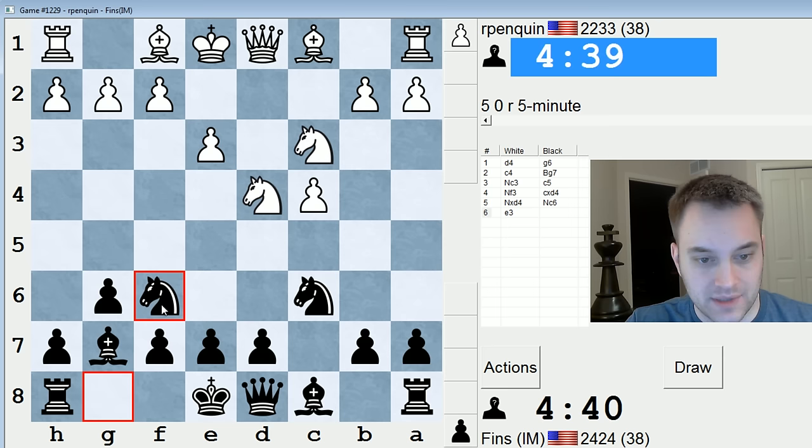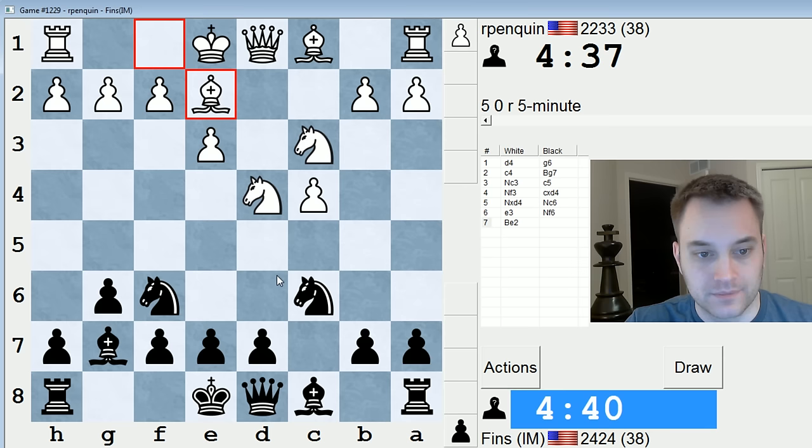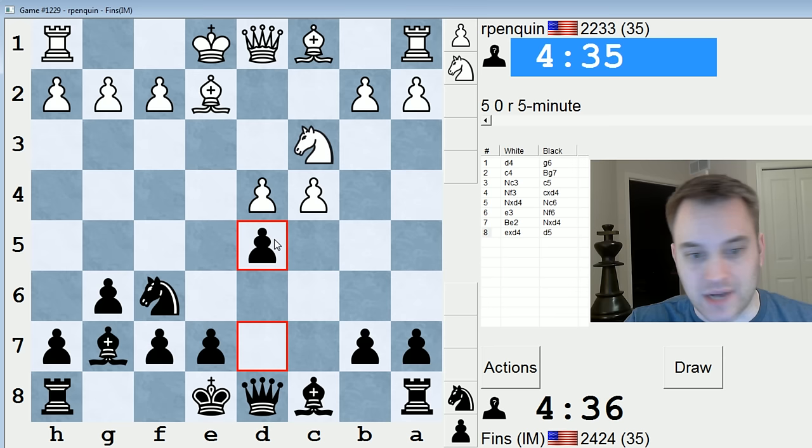Like knight f6, d6, etc. Let's play knight f6 to start at least and keep it flexible. Yeah, bishop e2. I think I'm going to take and do the d5 move — change the structure just a little bit.